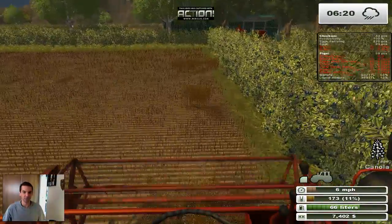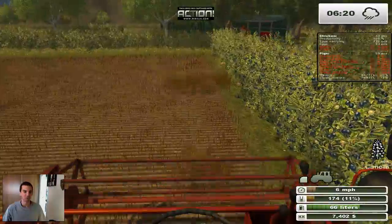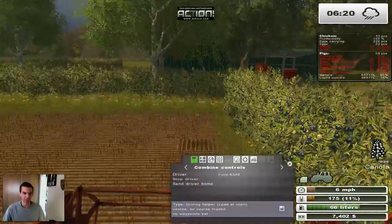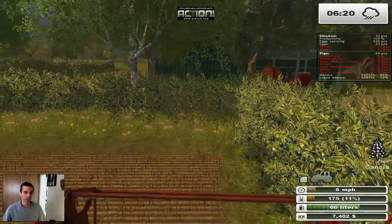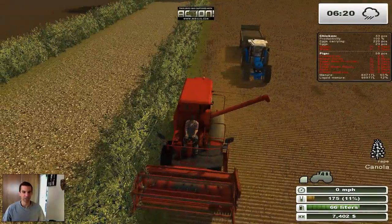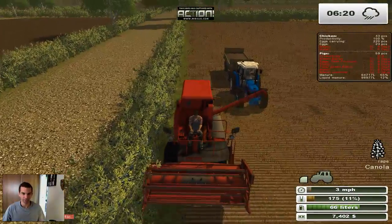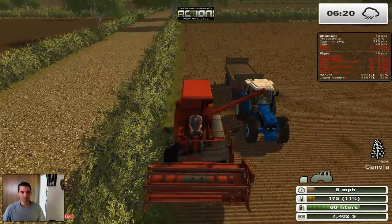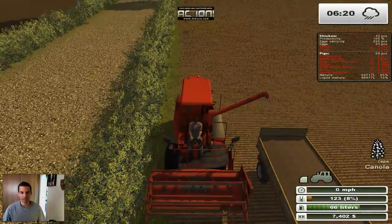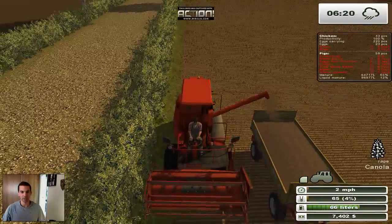One of the funny things - you can actually go over some areas where there's nothing and still get some grain, which is kind of strange. Canola is really bad for that in real life - it'll just drop all over the place and then you get volunteer canola. I think I've mentioned that before. Just going to back up here and drop off this canola in the trailer.